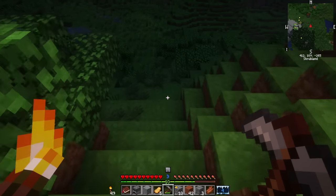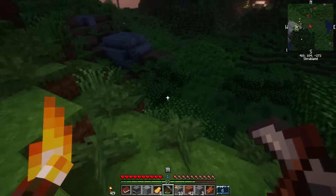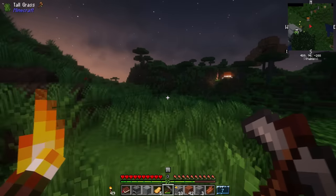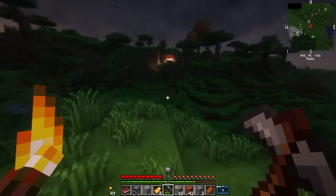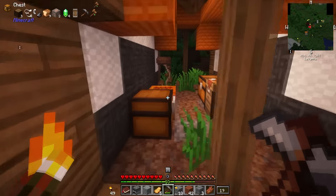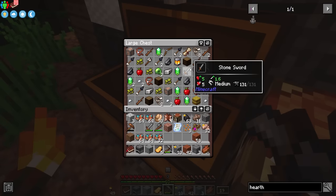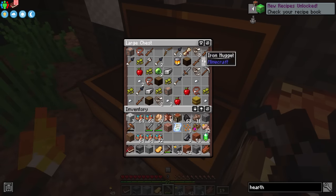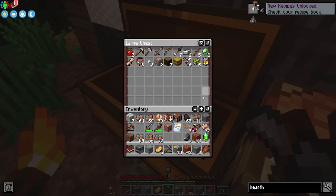So good to finally be out of that cave, but the sun had to set on me. At least there's a shelter over there — I just hope it's not some type of enemy camp. Got a bed, some chests, and that is way more loot than I was expecting. I never trade with villagers, so I don't know what I'll do with the emeralds, but I'm sure we can find a use for them in one of these mods.